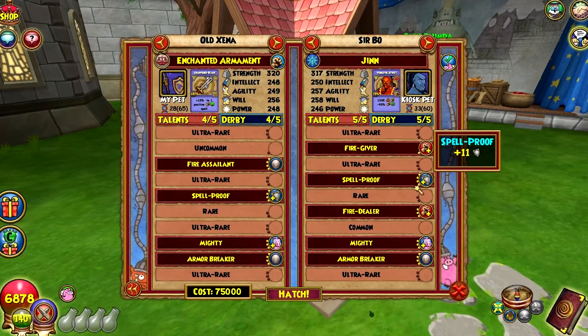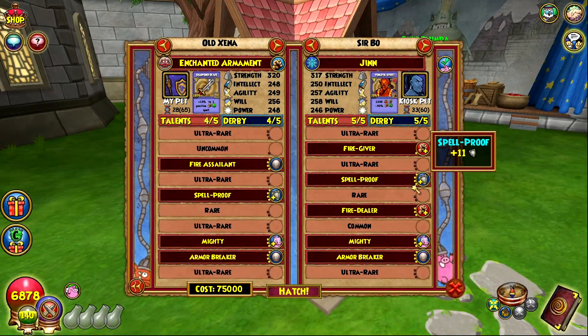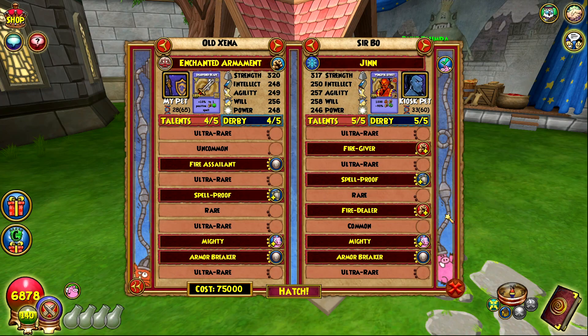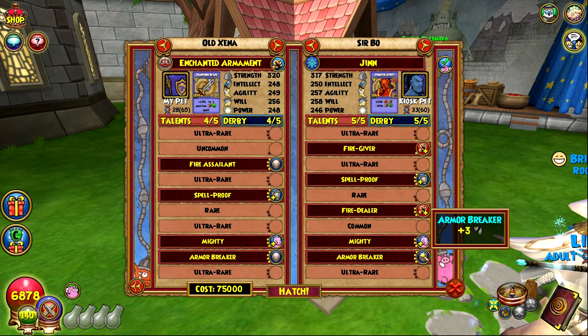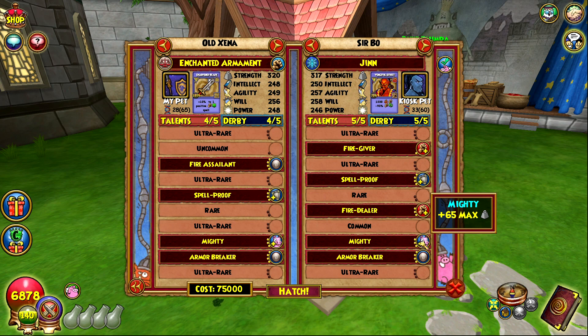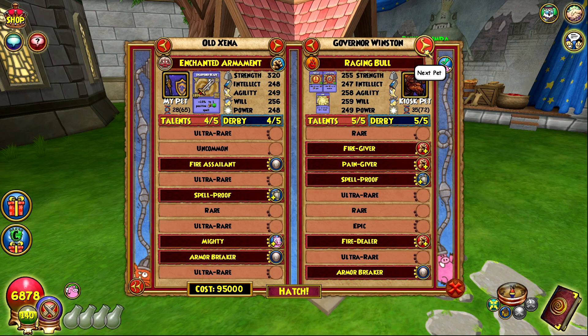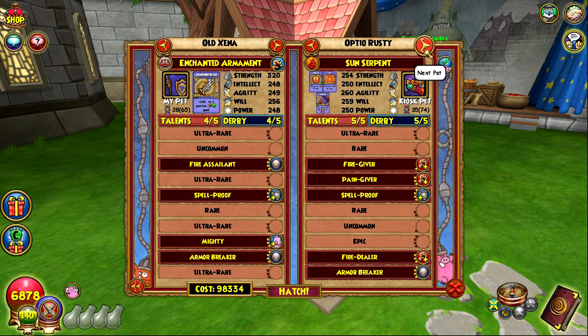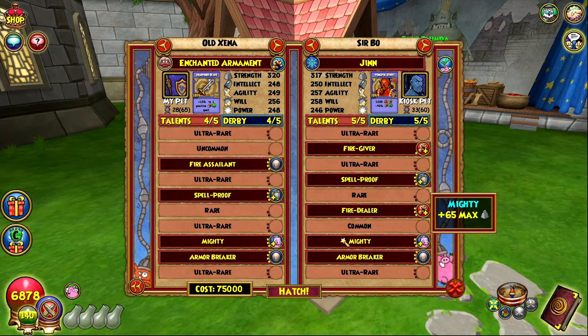I want to try making a new fire pet because right now the fire pets I have — none of them have armor breaker, and most of them have maycast furnace. I'm gonna try to change that and make one with armor breaker, maybe mighty, proof, and then double damage. This would kind of be the ideal pet, but there isn't really one that's this exact combination.